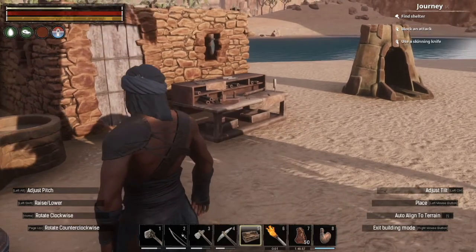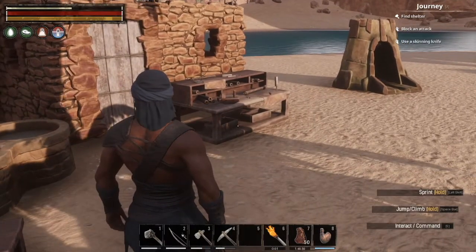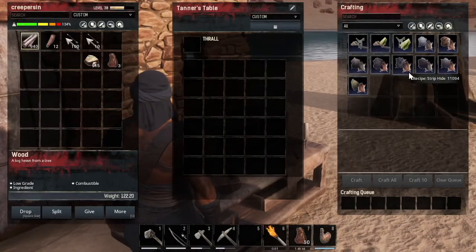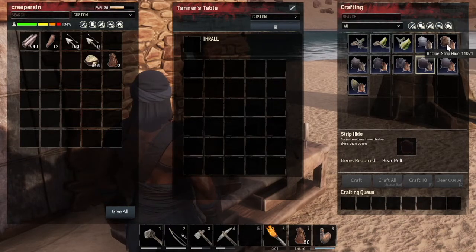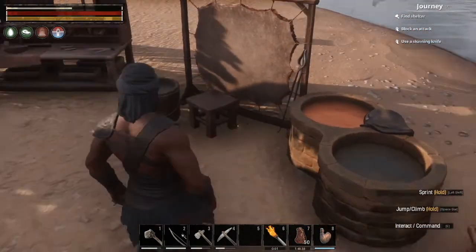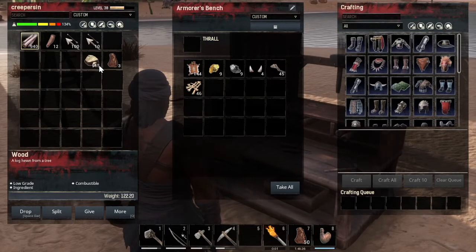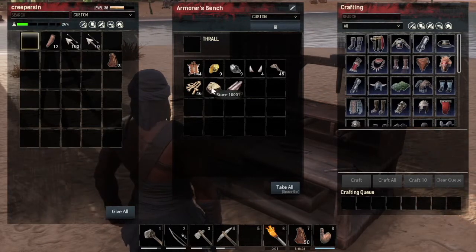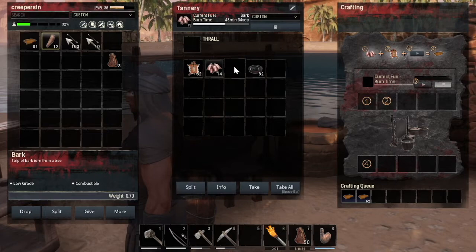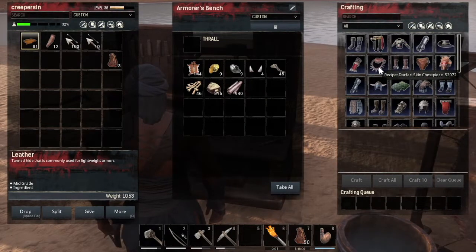Oh, it strips pelts to make hide. Seems kind of silly to have a giant table just for that, but whatever. Let's get rid of all this other shit. I'm gonna put my rocks and wood in here. How much leather do we have? I don't know if I want to necessarily go whole hog with my Darfari armor.